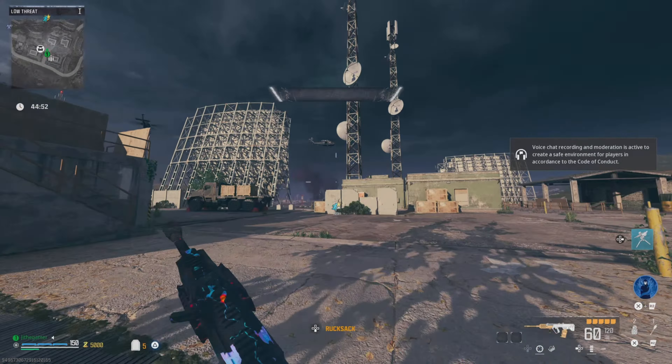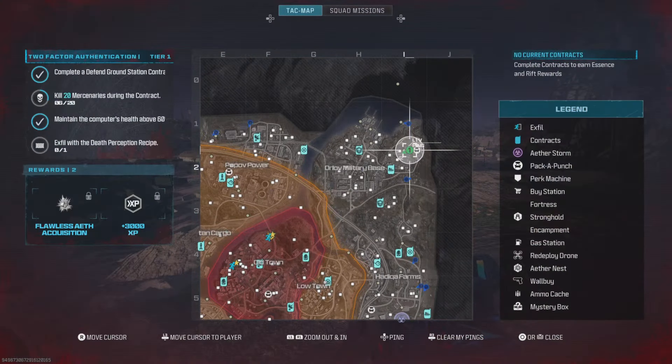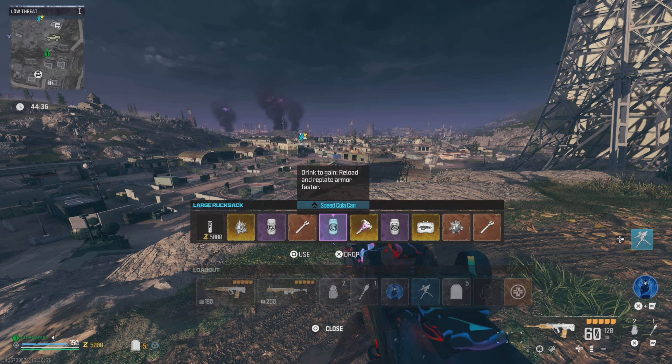Some people overlook the RAM 7 because it's so similar to the RAM 9, which was overpowered when it was first introduced. As far as fire rate and damage output, these two weapons are extremely powerful. Today we're going to be showcasing the RAM 7 — this is a new build that I just came up with, it's different from what I've run before.